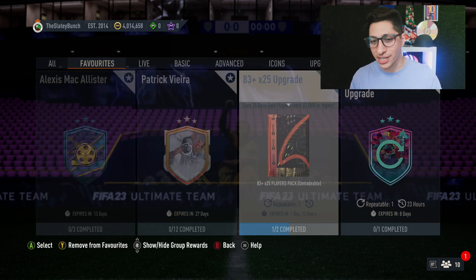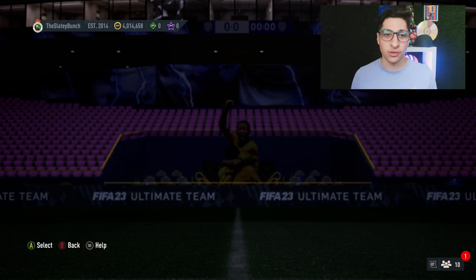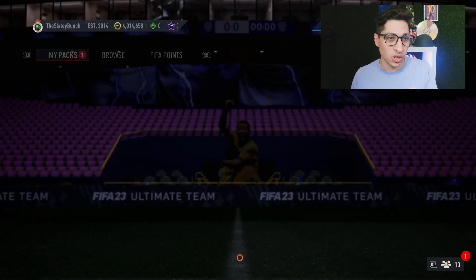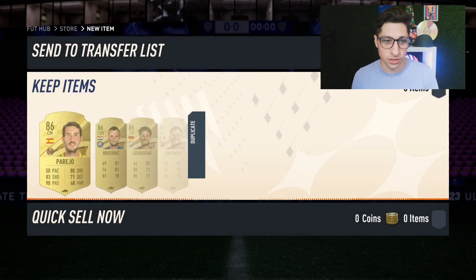Let's start with the A3 by 25 upgrade. I've already done the 86 rated team. I do think this is worth it — it's actually really easy to grind for free. Obviously the daily login gives you more packs today; I think it's an 84 triple yesterday, which I saved this pack to let you guys enjoy. An 85 by five to start us off to help me get the fodder I need to do the rest of the A3 by 25.